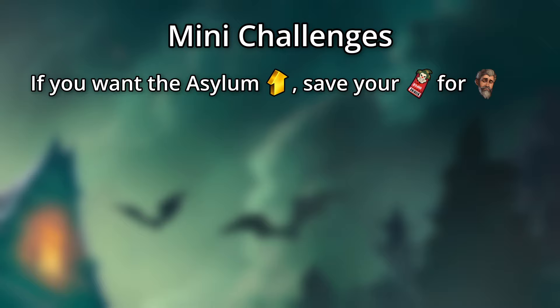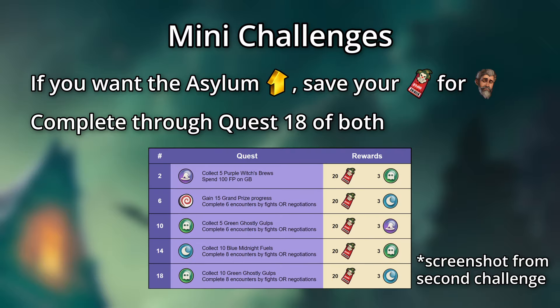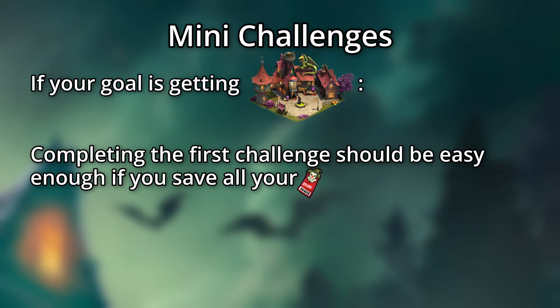If you're hoping to get lucky and pick up that golden upgrade for the Asylum, I'd recommend saving your tickets for the challenges and completing through quest 18 of both, just to get those extra tickets. If your goal in this event is getting the Emporiums, or you want to just get an extra one, completing the first mini-challenge should be easy enough, if you save all your currency.